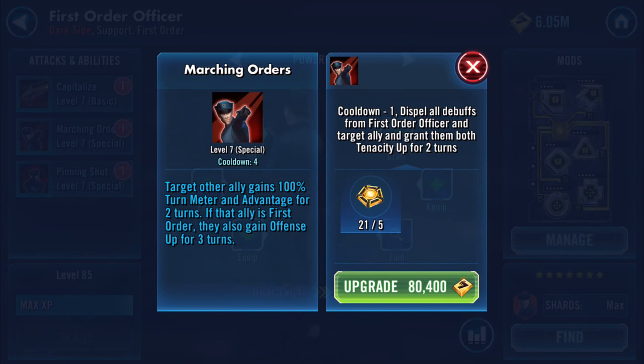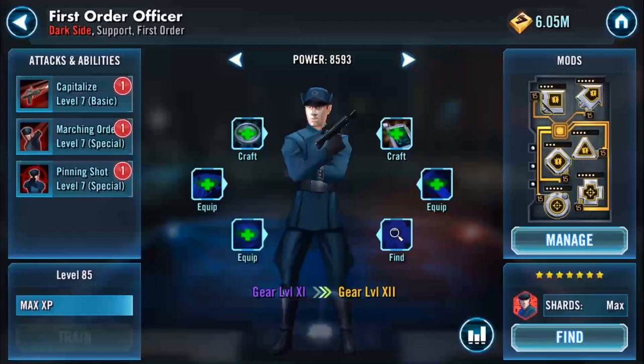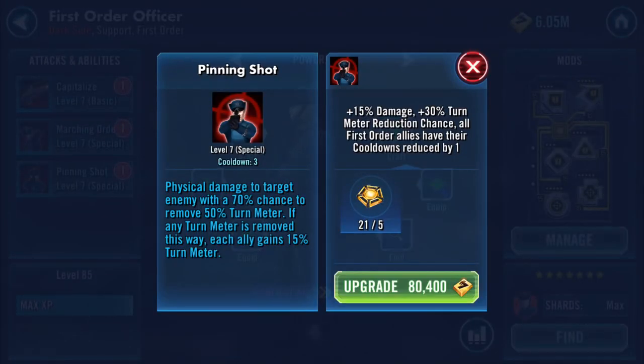His omega will reduce the cooldown to three turns, dispel all debuffs from First Order Officer and the target ally, and grant them both Tenacity Up for two turns — that's quite funky as well. And his Peeling Shot: deal physical damage to target enemy with 70% chance to remove 50% turn meter. If any turn meter is removed this way, each ally gains 15% turn meter. So you're stripping them down by half of whatever they've got and catching your own squad back up — effectively speeding your squad up.